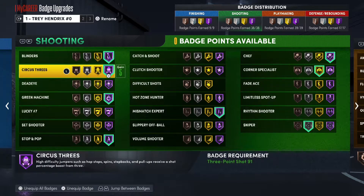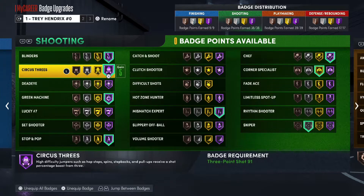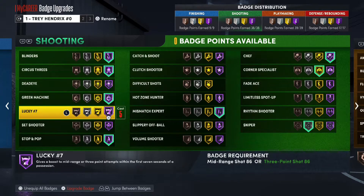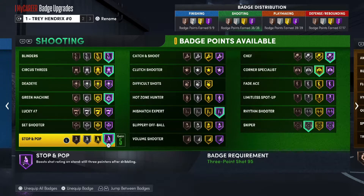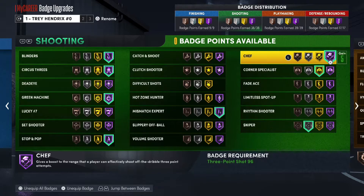Now shooting badges — this is where it gets good. Hall of Fame Blinders is one of the best shooting badges in this game. You need Blinders at least on Gold in my opinion. Hall of Fame Circus Threes so I can shoot step-back threes and fadeaway threes. Hall of Fame Green Machine gives me a higher chance of greening my shot. Stop and Pop boosts shot rating on standstill three-pointers after dribbling. Mismatch Expert — y'all need to put this badge on, especially if you're a small guard, this badge helps so much.